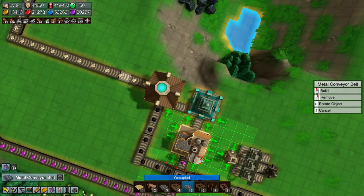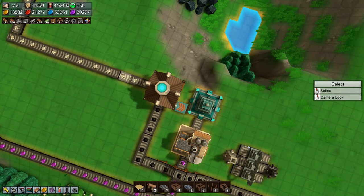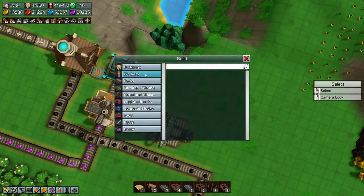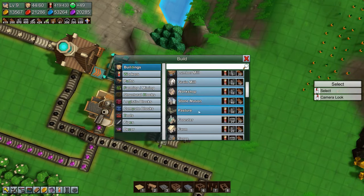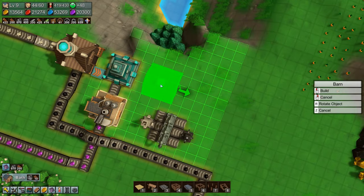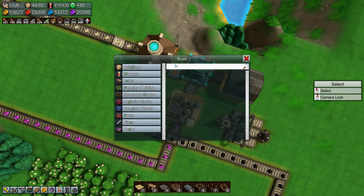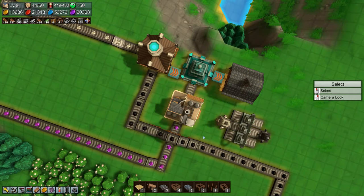Let's just do that and put in a grabber. There we go. We do need a barn — let's go in there and there, and another grabber. So now all we need is mana crystals.